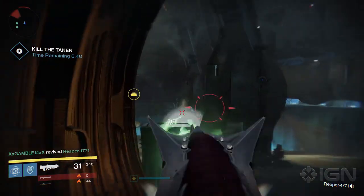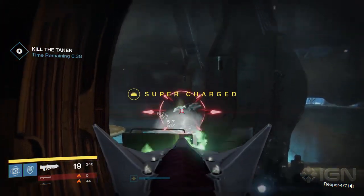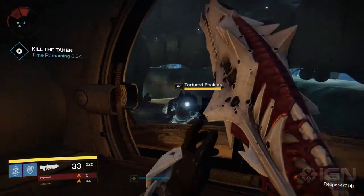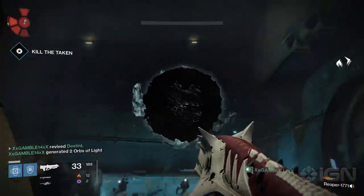First, shoot all three of the Blights — they're the big orbs. Three will spawn immediately, then three again each time the boss loses one third of his health. The hardest to find are in the back middle and in the back right.